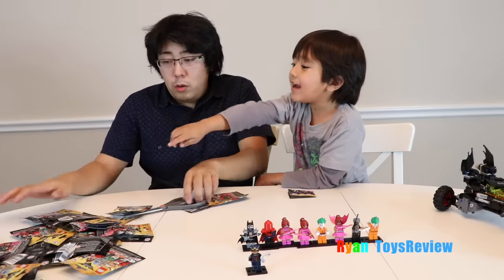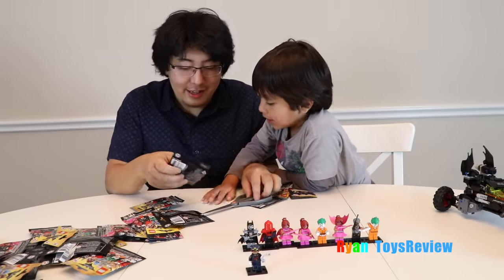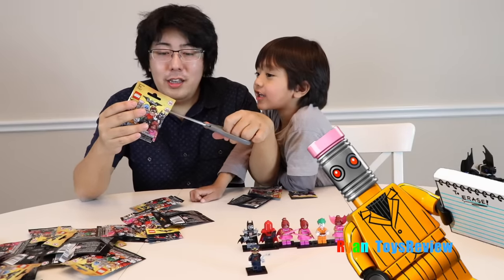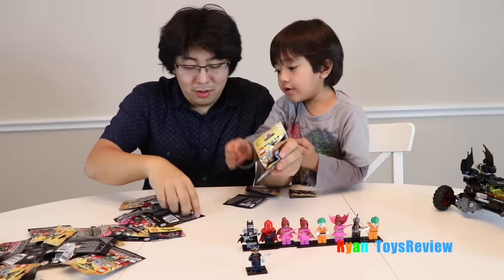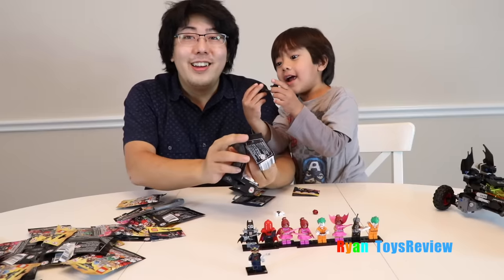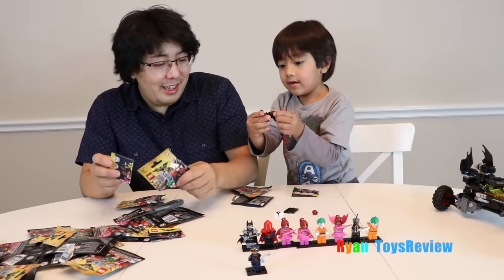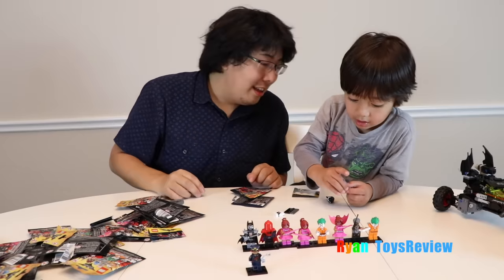Alright, let's do the next one. Which one you want? You want this one? I hope we get that robot guy. He looks like a lipstick. Ryan wants a robot guy. And he looks like a lipstick. Looks like on the top. What is this? I don't think we ever got one. Whoa, we got a shark guy! We wanted this last time. Ryan really wanted a shark guy. Alright, now we got it. We're so lucky, we get what we want.